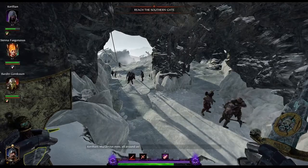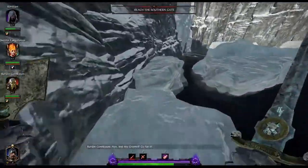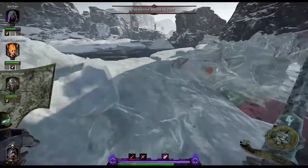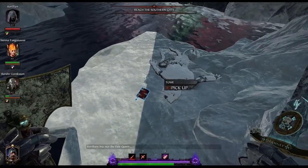Now our second tome is right here before you jump into the bay of fins, right after you get out of that cave. Instead of jumping down, come over here, cross all these little glaciers, and next to this frozen rat you will find your second tome.